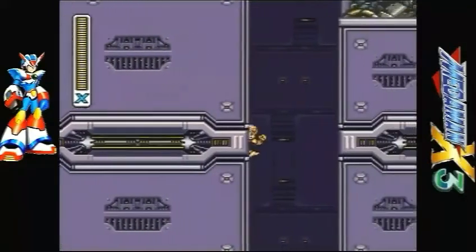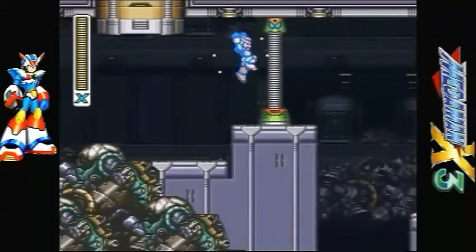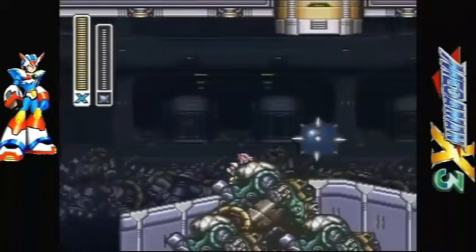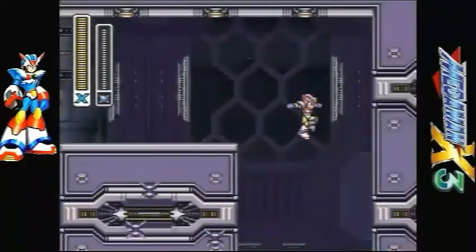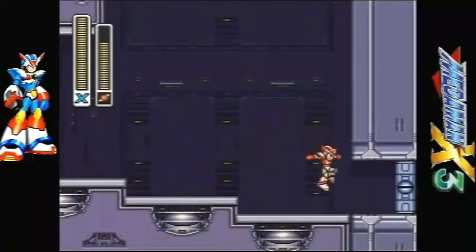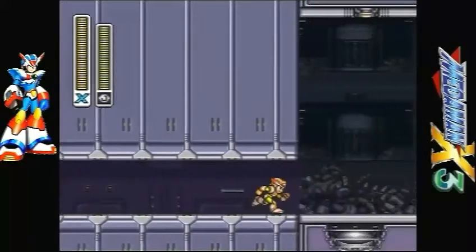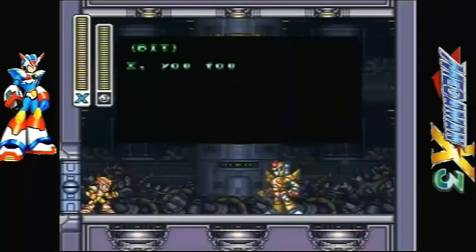Now we have the enhancements of all four chip upgrades, which means we can do a double dash, a double air dash, or you can dash jump and then dash an extra time. The cost of your weapon energy goes down big time. And if you stand still, you actually recover health — it's a good way to recharge your sub tanks. The arm upgrade gives you a hyper cannon, which lets you shoot infinite buster shots. I'll go more on that in a few minutes, but first we've got our boss in the stage.